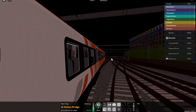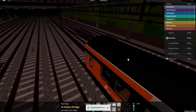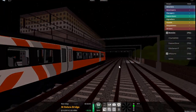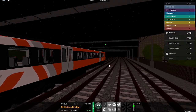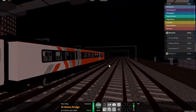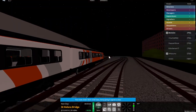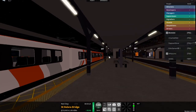Welcome on board this Air Link Service 2 Airport Terminal 3. We will call at St. Helens Bridge, Morganstown, Stepford Airport Central, Airport Terminal 1, and Airport Terminal 3. The next station will be St. Helens Bridge.